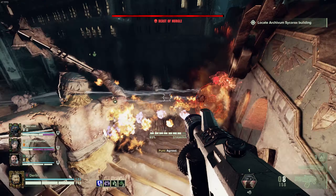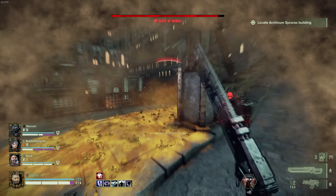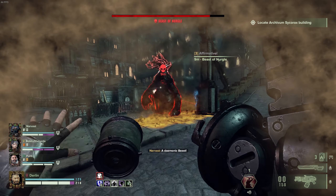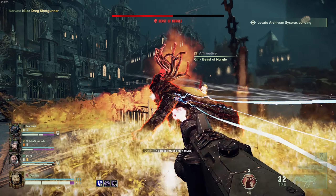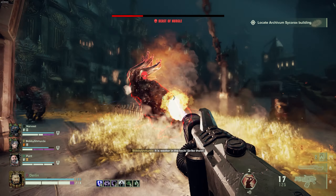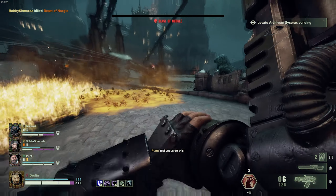As for ranged weapons, you'll be a bit more limited with this build as the perks are geared more towards melee and not so much for range. You will want to use your ranged weapons as a way to cover your weaknesses, which may be killing bosses, elites, or specials depending on which melee weapon you run. For the best overall ranged weapon for this build, I would recommend the flamer as it is good for killing elites, bosses, and horde clearing.